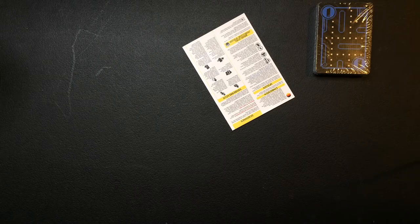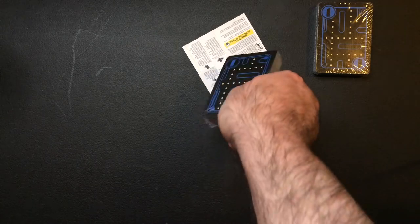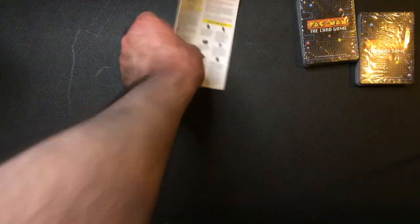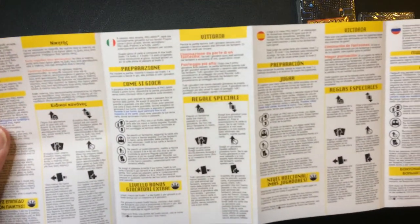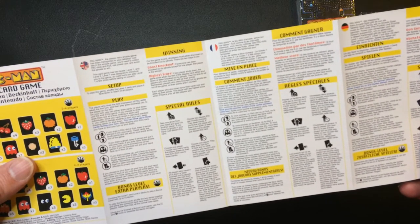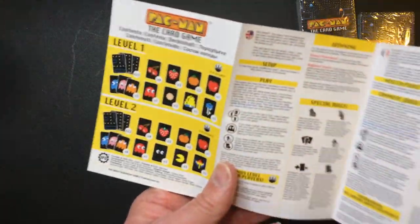Already tore up the box — very annoying. Anyway, there are two decks of cards. The instructions look a little longer than I would like. Oh wow, it's a bunch of different languages — that's why there's so much print. But it's really just one page.